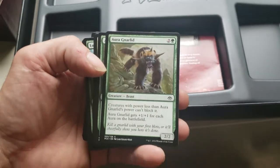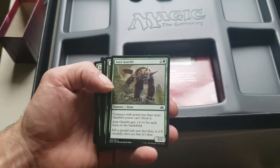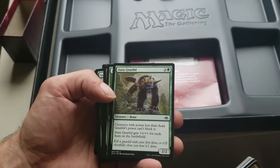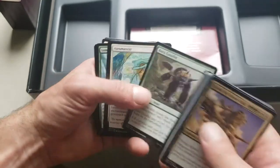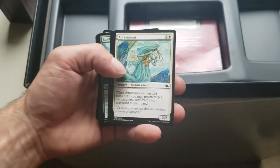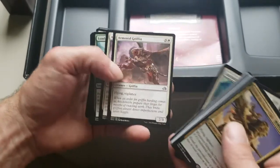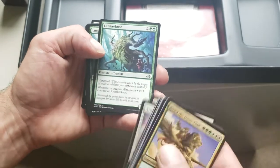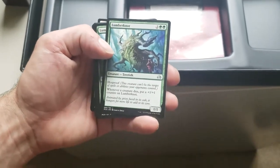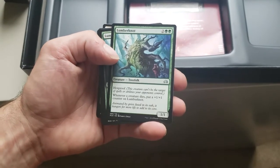Auranaut — creatures with power less than Auranaut's power can't block it, and Auranaut gets +1/+1 for each aura on the battlefield. That doesn't just count yours, that counts everybody's. Auramancer — when he enters the battlefield, you may return target enchantment card from your graveyard to hand. A couple Armored Griffons, 2/3 Flying Vigilance. Lumberknot — a 1/1 Hexproof, whenever a creature dies you put a +1/+1 counter on it from anybody's creatures.